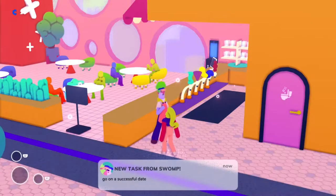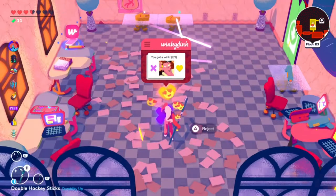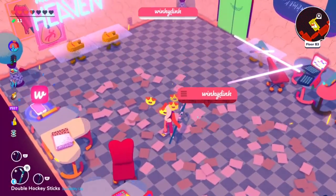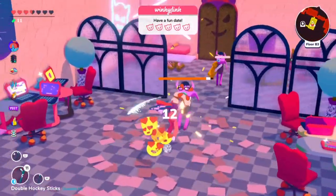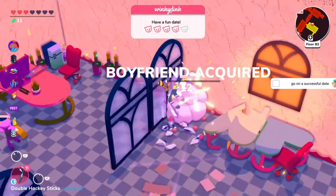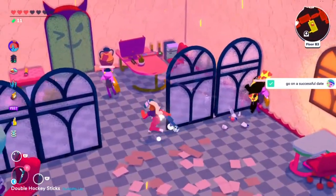Swamp's next task is to go on a successful date. You'll probably do this one naturally just going through the Winky Dink dungeon. Once per floor you'll encounter a room where you can go on a date with an enemy. To go on a successful date you can't take any damage during this fight, so just make sure you're dodging a lot. As long as you don't take any damage, they'll join you and help you fight.